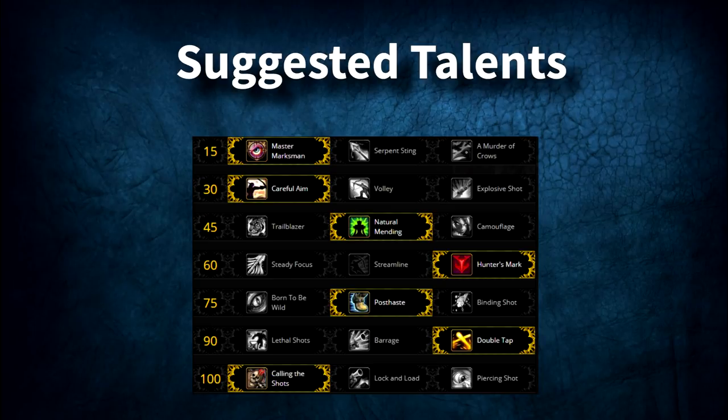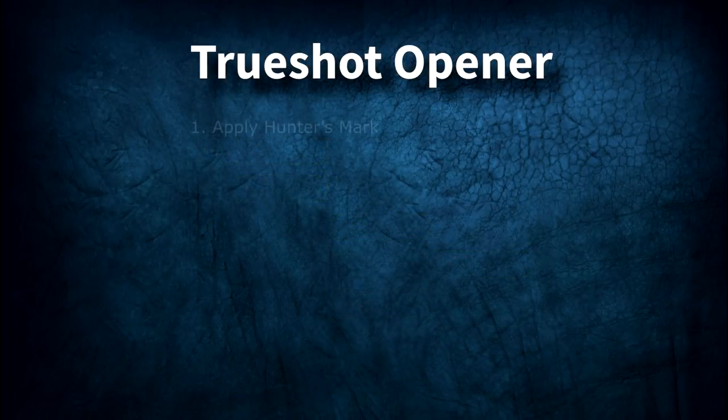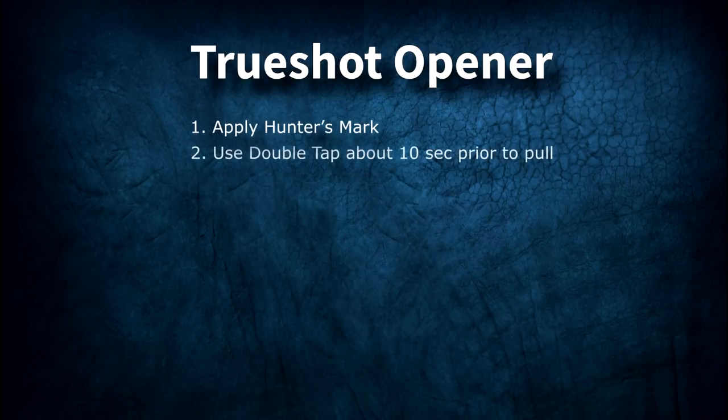If you're following my talent guide, you should be running Master Marksman, Careful Aim, Hunter's Mark, Double Tap, and Calling the Shots. Our single target opener is as follows. First, apply Hunter's Mark to the target. Next, use Double Tap about 10 seconds prior to when the encounter starts.